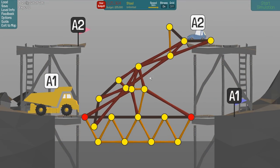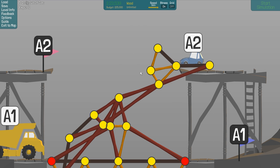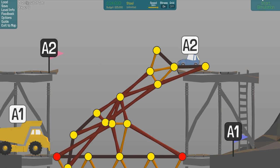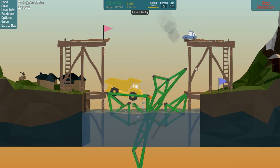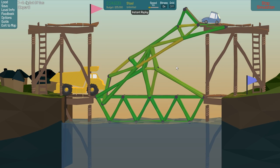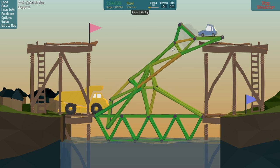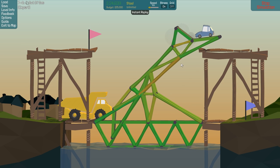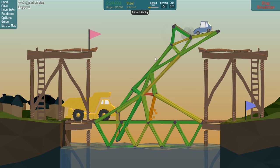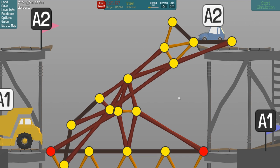That worked! Awesome. Now I need to lower the budget. So how can I lower the budget? I can do something like this, connect that one — it's still here, and now we're on budget. It breaks now. Let's see where it breaks — that one's red, so that one might break. No, it did not break. Really good actually. That piece of wood breaks first. Now we're over budget again.